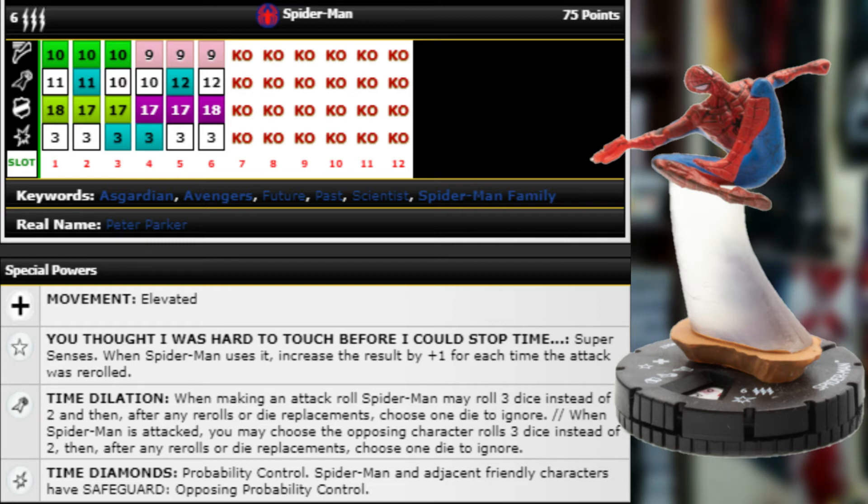When making an attack roll, Spider-Man may roll three dice instead of two — after any re-rolls or die replacements, choose one die to ignore. And when Spider-Man is attacked, the opposing character rolls three dice instead of two, then after any re-rolls choose one die to ignore. So you can basically just pick and choose which two dice they're going to roll out of three — that gives you much better odds of hitting and being missed. If your opponent wastes Probability Control rolls on that and still hits, your Super Senses chances become ridiculously high.